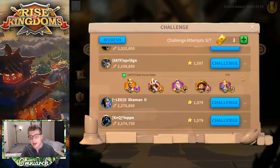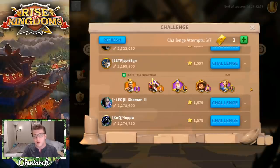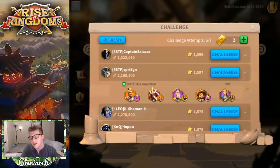Before you click challenge, it's always important to click on their name to get a dropdown of all the commanders in their defensive formation. The more epics I see, the more confident I am that I can win since mine is mostly legendaries. But some epic commanders are very good in Sunset Canyon — Sun Tzu and Joan of Arc you'll almost always see in every build. It's also important to check commander levels; a Kusunoki at level 57 is at a big disadvantage because max level commanders are very important here.